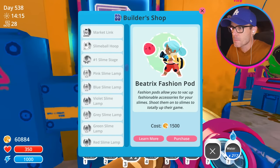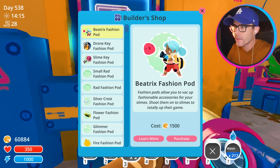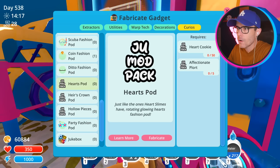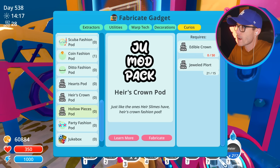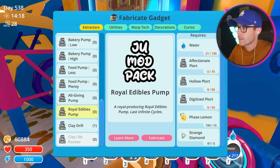One of the cool things about this mod pack that I haven't touched on yet are these fashion pods. Do I have to find them to unlock them? It looks like we got some of them here, but we need affectionate plots, heart cookies, and an edible crown. Edible crown? How do you even get that? Maybe it's the royal edibles. That is so many plots - we really need those hollow plots.